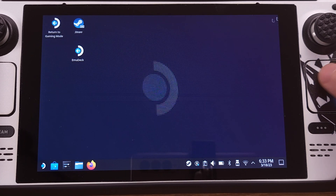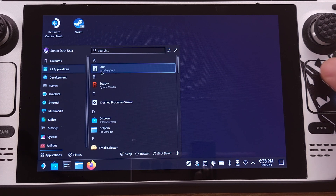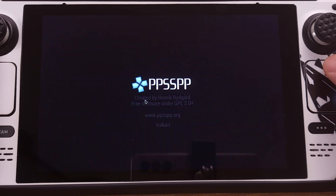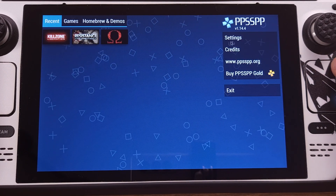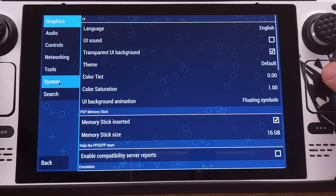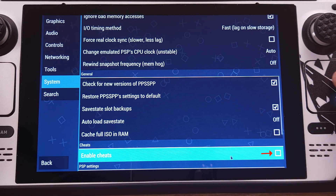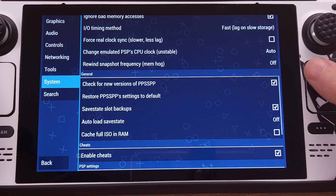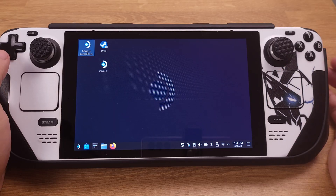Please double-check and make sure the cheatDB extension file is pasted into the correct location. After this, close Dolphin and run PPSSPP from Desktop mode again. Click Settings, then go to System and make sure the Enable Cheats box is checked. After this, close the emulator and return to Steam Deck gaming mode.